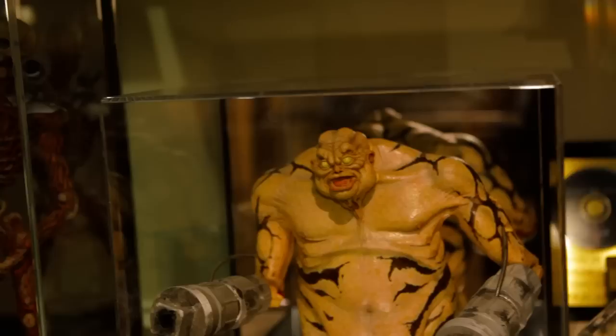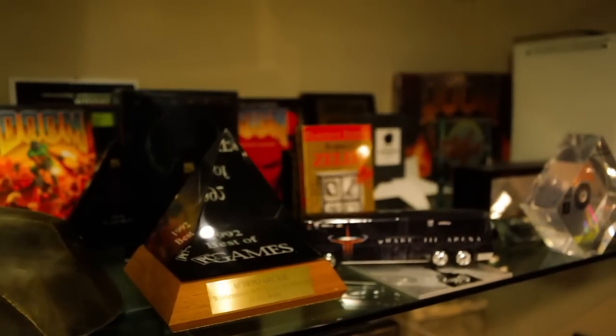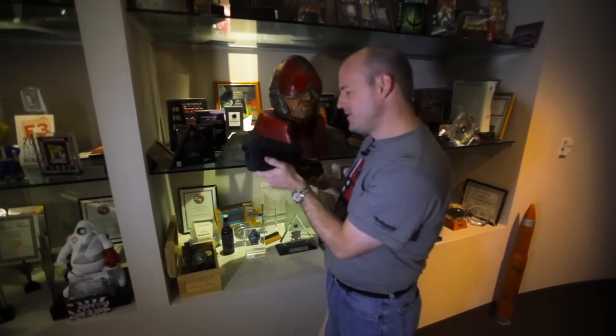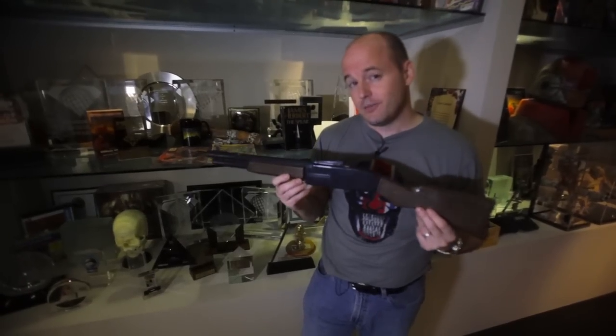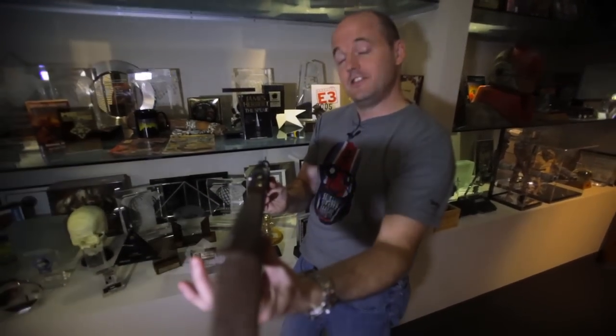Over here, on this side of the office, we have some of our most prized possessions here at id Software. We have more models from the original Doom. We have a model of the Quake 3 tour bus, which I always thought was really cool. This was from Team Arena, and we used this for the box cover. If you happen to have seen the Doom movie, you may recognize the BFG that The Rock fired in the movie — it was a little bit bigger in the movie, but that's a model from that. Moving this way, we have probably my favorite id Software artifact: this is the plastic shotgun that the guys bought from Toys R Us here in Mesquite, Texas, and they used this to model the original Doom shotgun. If you look at it kind of like this, you can imagine that you're actually playing Doom 1.